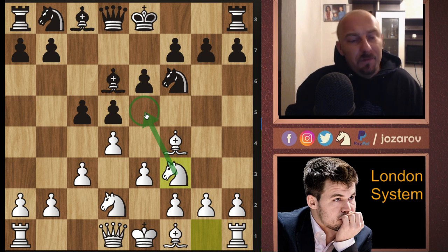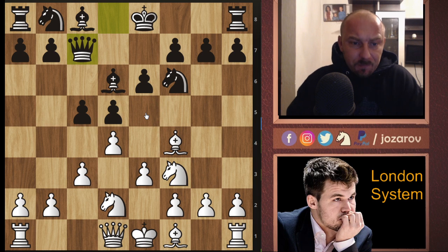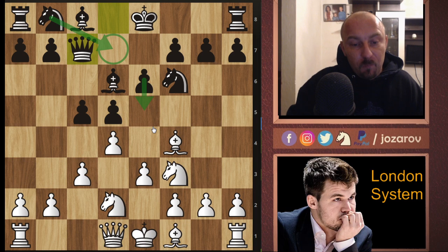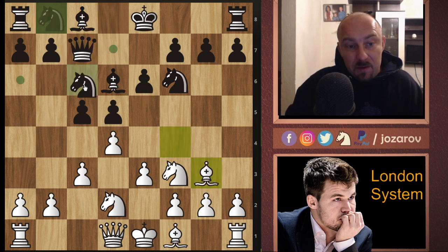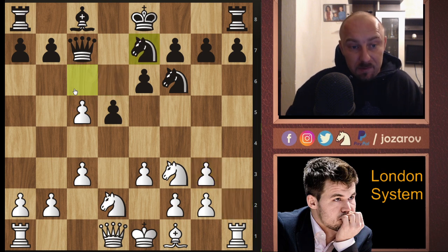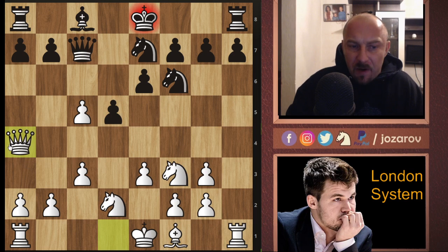Now comes bishop to d6. My recommendation is not to retreat immediately with bishop to g3 - it is a possibility, but Magnus goes knight to f3. The main goal in these types of setups is to get control of the e5 square. Now comes queen to c7 - the main goal of this line is to play knight from b to d7 and then break the position in the center with e5. If you retreat with bishop to g3, then maybe knight to c6 happens, and we can take out the pawn - that's the tricky part.